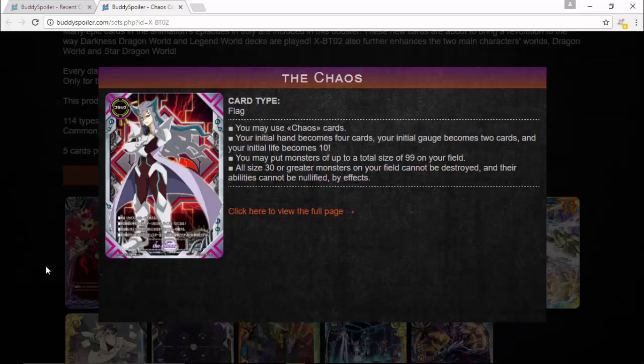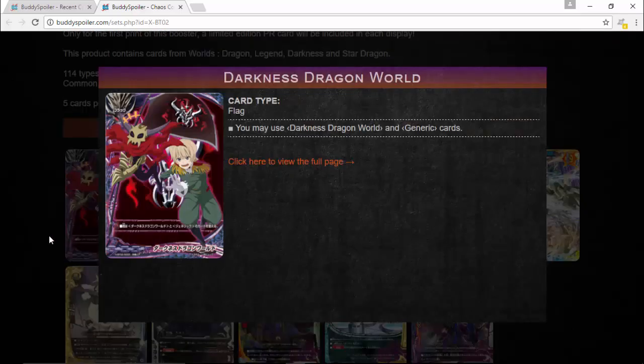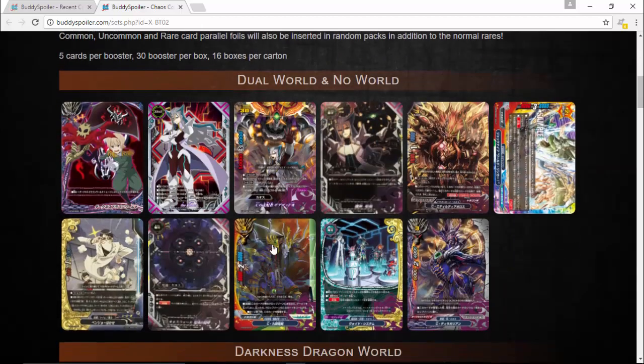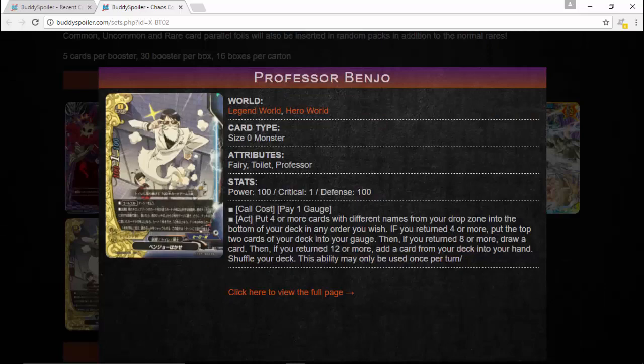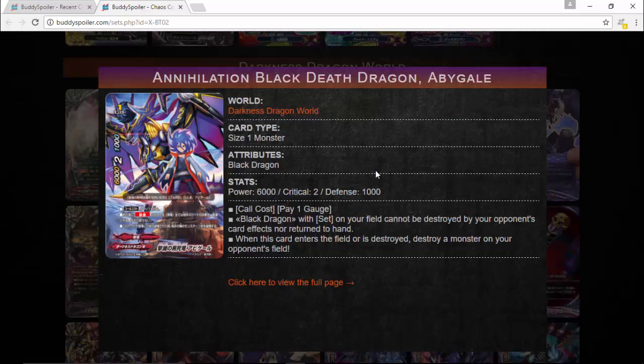We've also got this random flag — Wisdom is just like 'what the heck am I posing for?' We've also got the Shido flag because who doesn't want more Darkest Dragon? Will Fly Through Shido and tons of other interesting cards, and especially more toilet cards because everyone loves toilet cards. We've got this incredible artwork of Annihilation Black Dead Dragon Abgill — Bushiroad is just stepping up their game with these artworks.